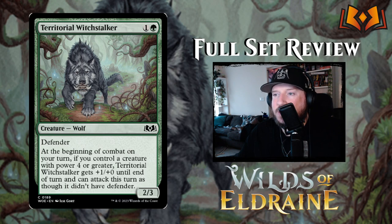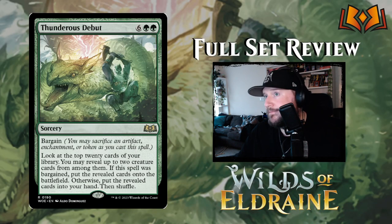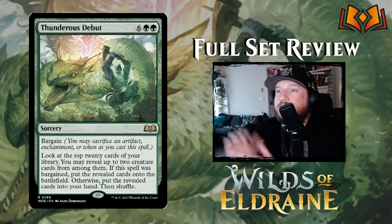Territorial Witch Stalker is one and a green for a two-three Wolf with defender. At the beginning of combat on your turn, if you control a creature with power four or greater, Witch Stalker gets plus one plus oh until end of turn and can attack as though it didn't have defender. Having a two-three defender on turn two isn't bad, but attacking with it is tough to trigger in limited. It's kind of meh overall.